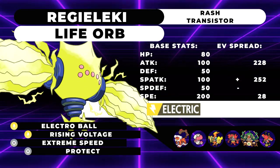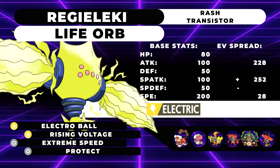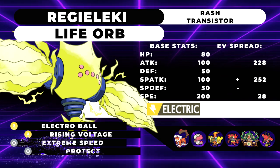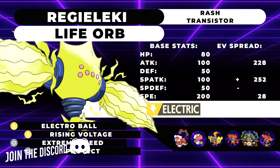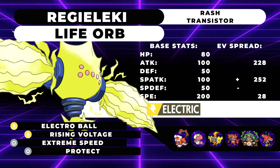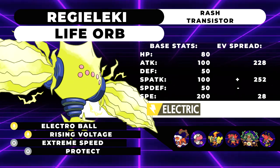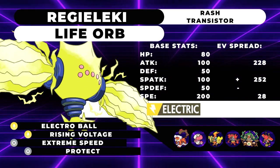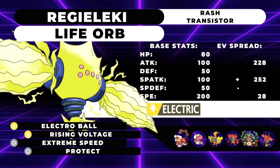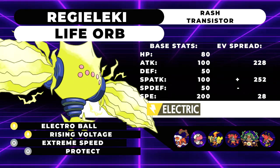We have Rising Voltage because if you dynamax this thing — which I wouldn't personally recommend, it's not that strong — you'll set up Electric Terrain or take advantage of a partner's Electric Terrain for double base power Rising Voltage. Extreme Speed is there because it's basically the only other move Regieleki gets — if you can't hit a Ground-type, hit it with Extreme Speed instead. That's where the 228 Attack is going. Extreme Speed also turns into Max Strike when dynamaxed, which is a relatively strong priority move. Protect is there to scout. They really nerfed it by giving it such a bad move pool — it gets pretty much no moves besides Electric and Extreme Speed.